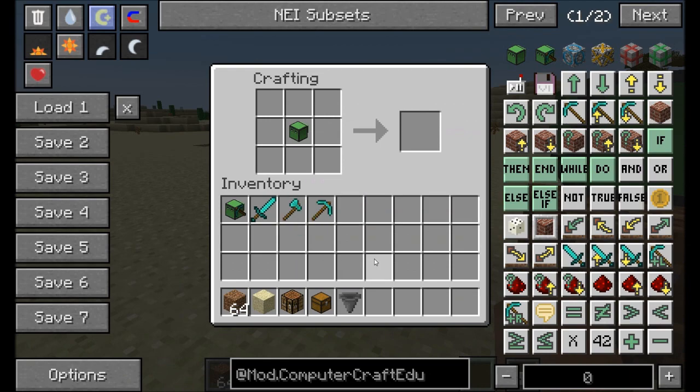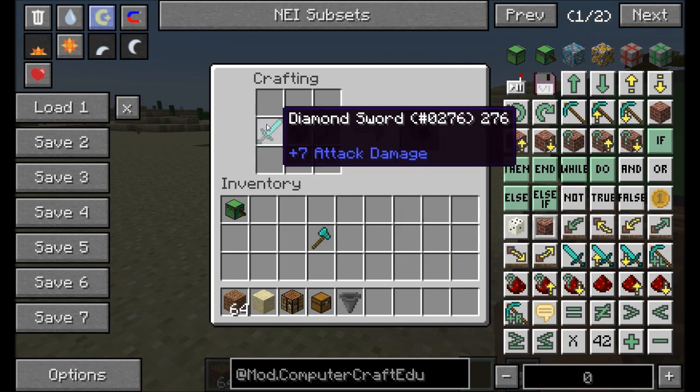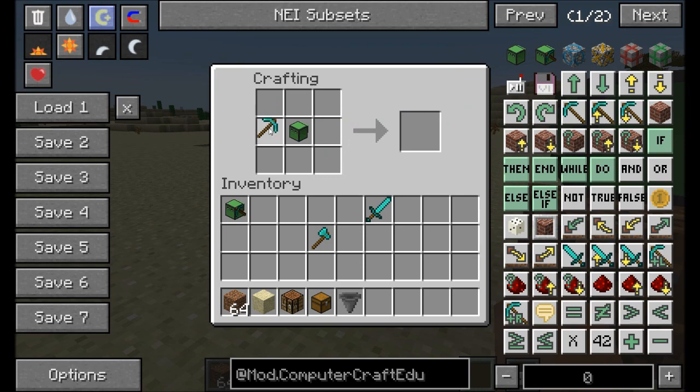Now when you want to give the turtle a tool — for example a sword, an axe, or a pickaxe — you just do it in a crafting window. You can give them two tools at a time, and depending on which side of the turtle you place the tool, that determines which side the tool appears on.